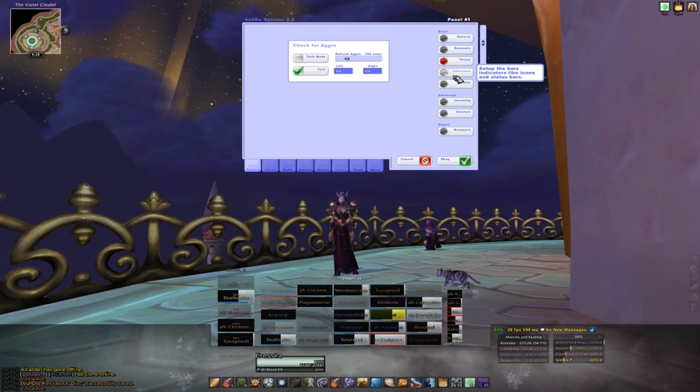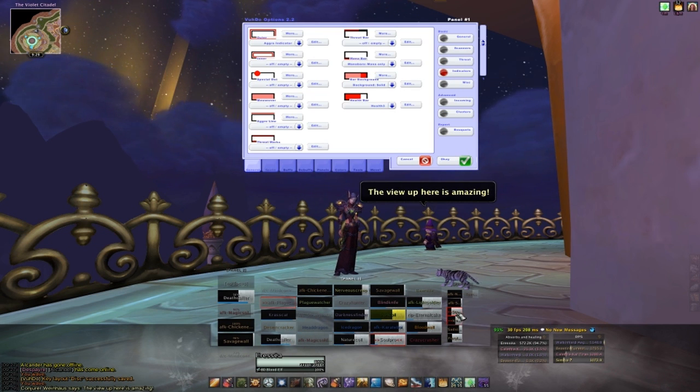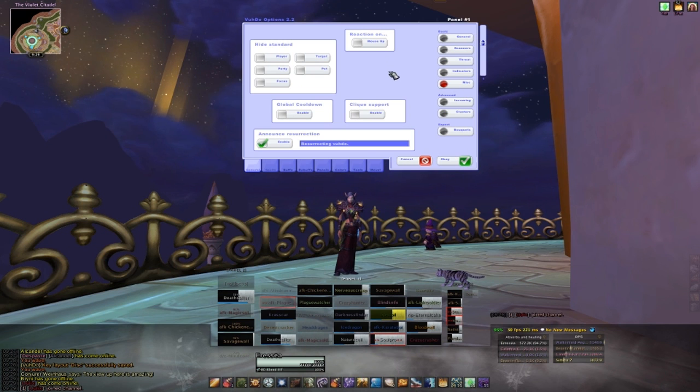Go down to indicators and you will see one of the new features of Voodoo. Here you can find even more options for displaying effects, like aggro, threat, and swift menace targets. Go down to the miscellaneous section and at the very bottom is where you can customize your resurrection message.